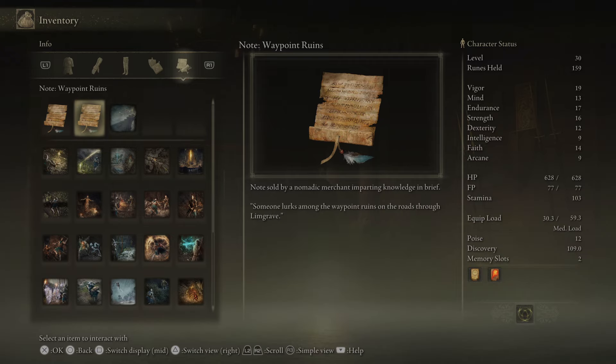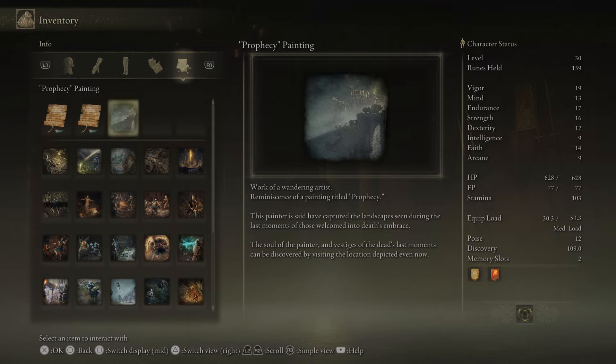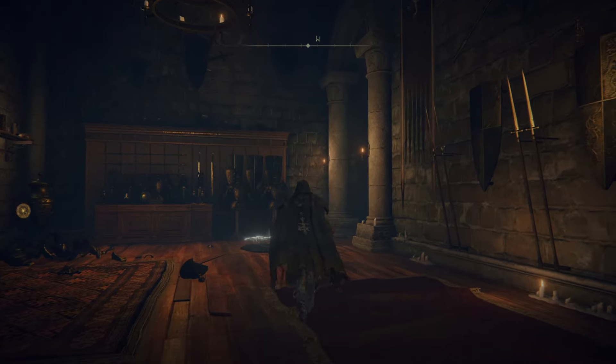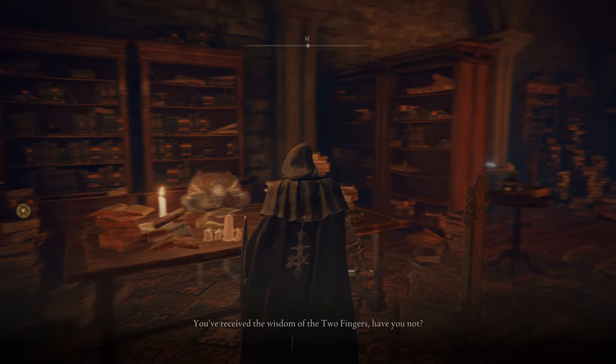And then there's that painting. A Flask of Wondrous Physick still remains in the Third Church of Marika, north of the Mistwood. Someone looks among the Waypoint Ruins on the roads through Limgrave. The soul of the painter and its vestiges of the dead's last moments can be discovered by visiting the location depicted. So you have to go to the location to find it.